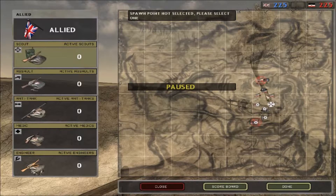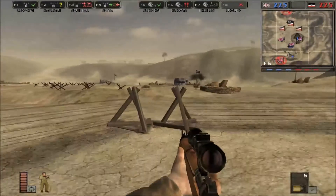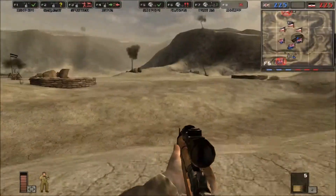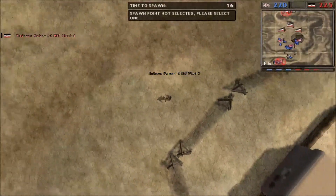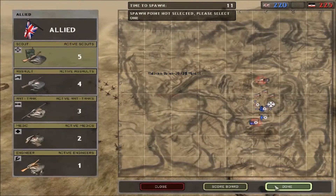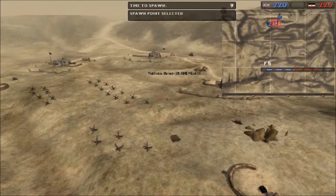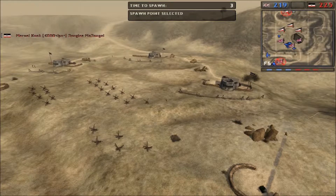We're trying to capture the three German bases on the right — 25 points each. We're trying to win by capturing bases and getting more points. I walk straight into the barbed wire and I got sniped just like that, killed straight out of the game. Eight seconds till spawn.